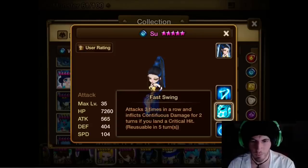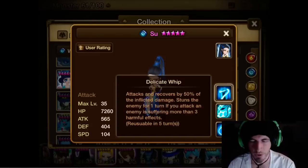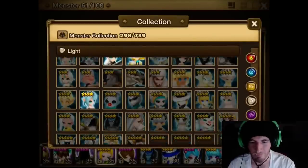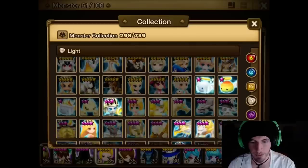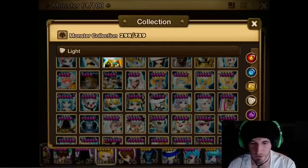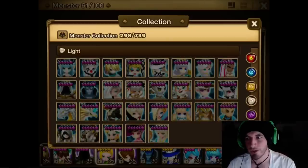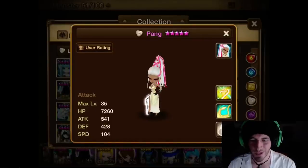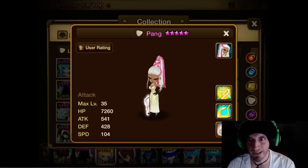I really like Fast Swing — just so much more DOT potential. The only downside is you don't reduce their attack bar with the passive like the Fire does. Overall these girls are really good for dungeons depending on which one you're facing. These are dungeon boss monsters — they do really well against dungeon bosses, not necessarily getting through the rest of the dungeon, and they're not great for secret dungeons since they have no AOEs.